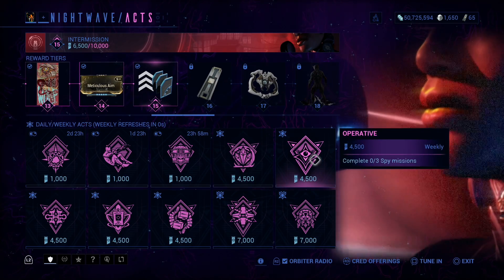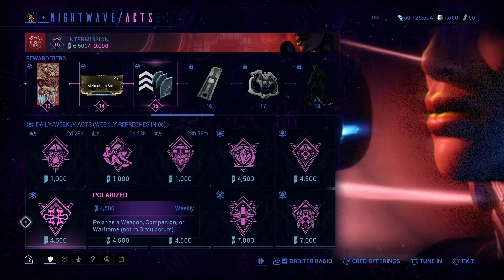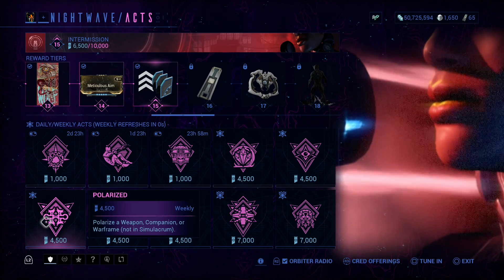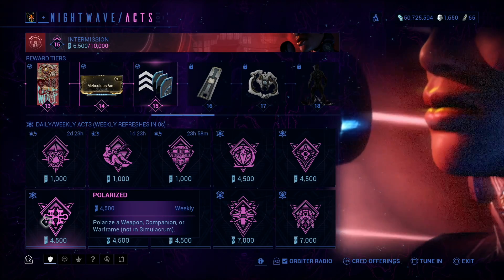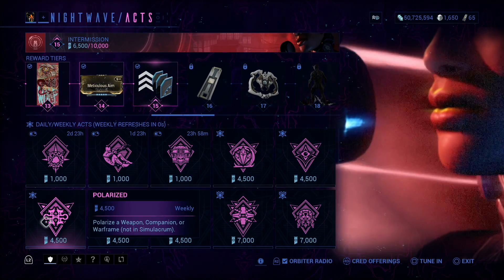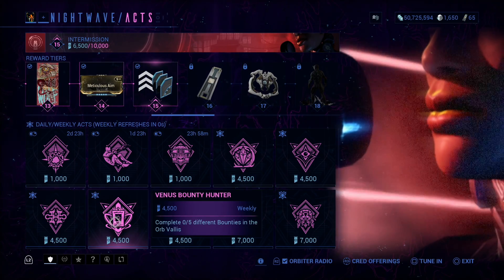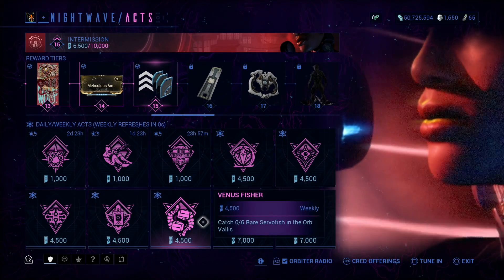Complete three Spy missions. Polarize a weapon, companion, or Warframe — not in the Simulacrum. Warning: if you try to do this in the Simulacrum it will not work, and it will also use up your Forma, so be wary of that. Complete five different bounties in the Orb Vallis.